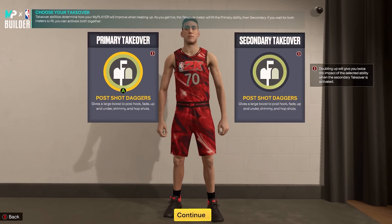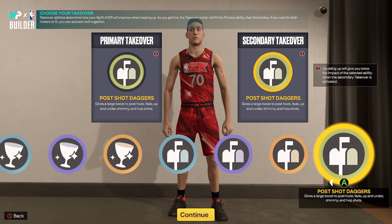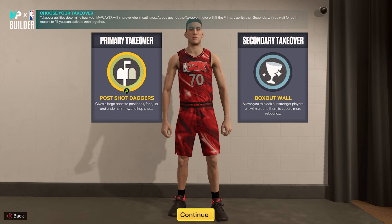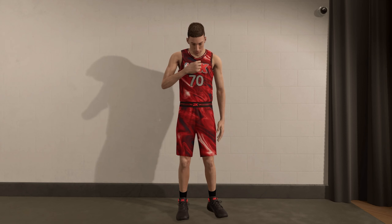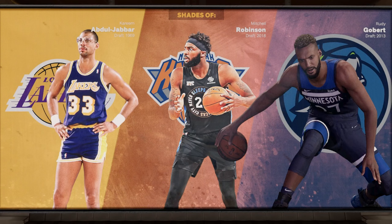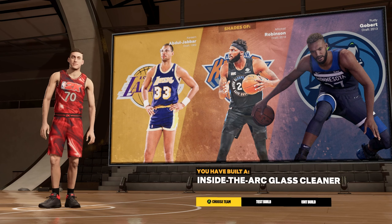The takeover options you have are all of the post scoring, glass cleaning, and rim protecting takeovers. You could run Post Shot Daggers as primary and Box That Wall as secondary, or flip it — Box Out Wall as primary and Post Shot Daggers as secondary. Build is complete and you'll get the shades of Kareem Abdul-Jabbar, Mitchell Robinson, and Rudy Gobert, with the build name 'Inside the Arc Glass Cleaner.'